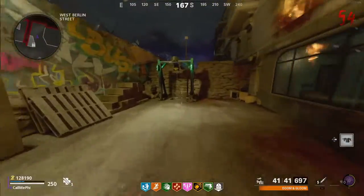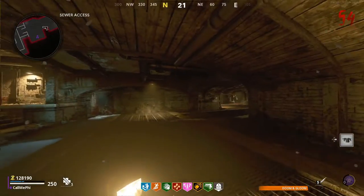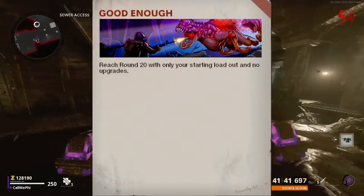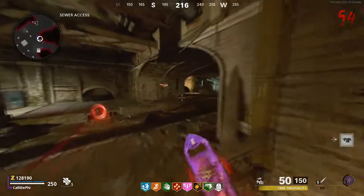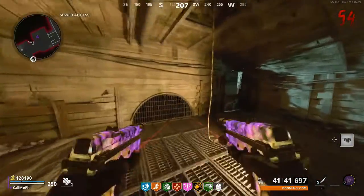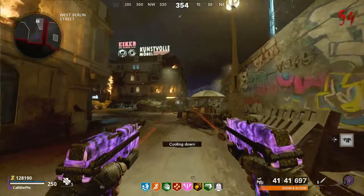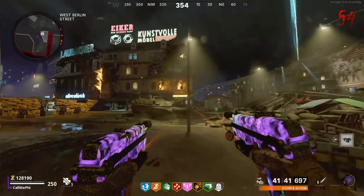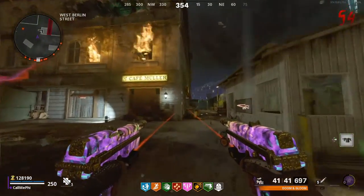This next one is a little bit more difficult, but still not nearly as bad as some of the other ones. Good Enough requires you to reach round 20 using only your starting loadout with no upgrades — no pack-a-punch, no armor stand, and you can't even pick up a grenade off the ground. For this Dark Ops, I recommend taking the Hauer because it's the closest thing to a one-shot in the game, and use it until round 20 when you unlock the calling card.